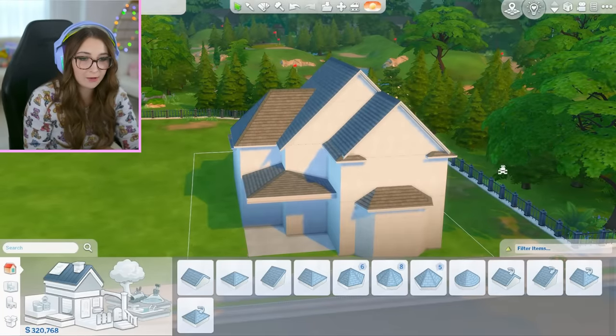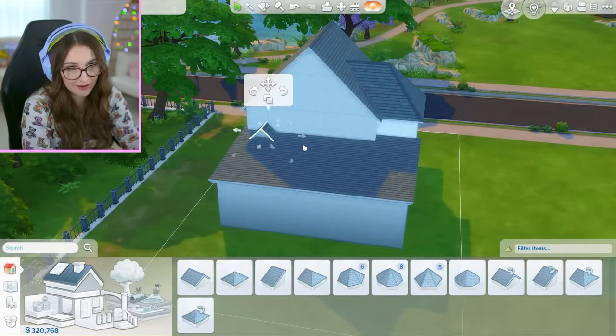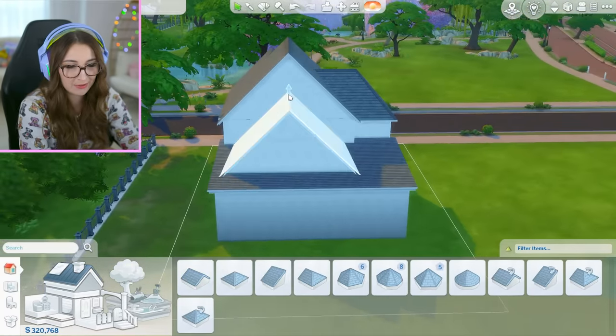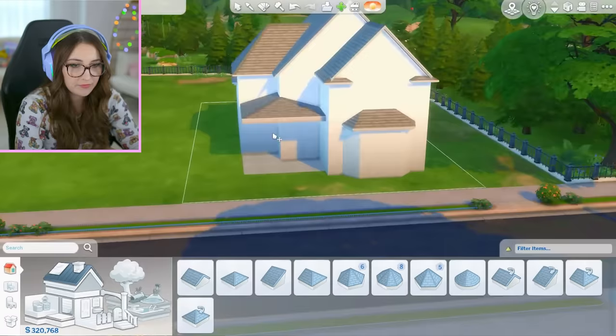Okay, here is the general shell of the house. I think it's pretty cute. I didn't really want to extend the back too much, so I don't know if I should make this look more exciting back here, but the front looks great. I gotta scoot the house back though because it is right up on the sidewalk. Nice!